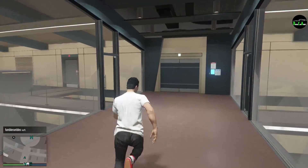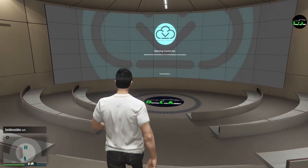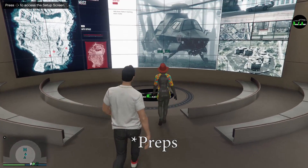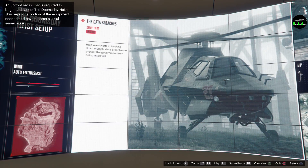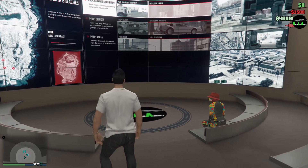What is up car addicts! In this video we're finally going to be doing the Doomsday Heist. We're going to be doing all the setups and everything. Let's access the setup screen right on the d-pad. We're going to do an upfront setup cost — let's confirm that $65,000. Not too bad.